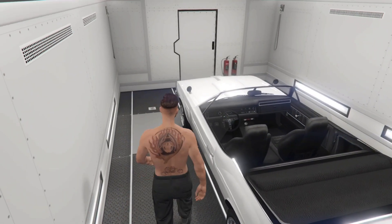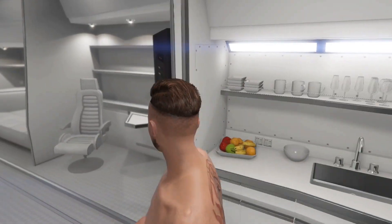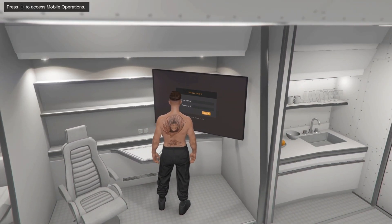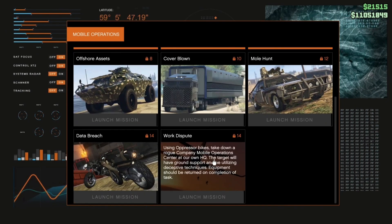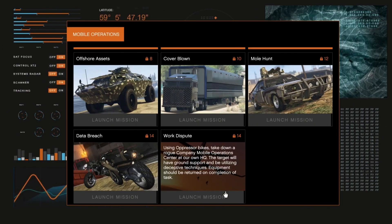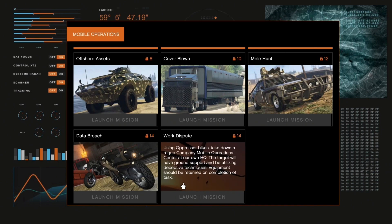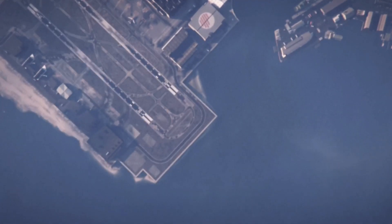First thing for this glitch, you're gonna have to make your way to your MOC. It doesn't have to be your MOC — it could be a friend's MOC as well. If you don't have one you can ask a friend for help. You need to go right here and start up a mission called Work Dispute. It might be locked, so you'll need to unlock it by doing resupply missions on your bunker — they take about five minutes each.